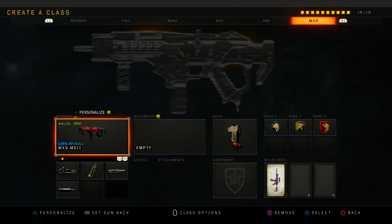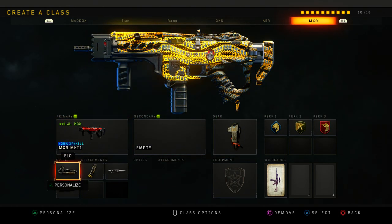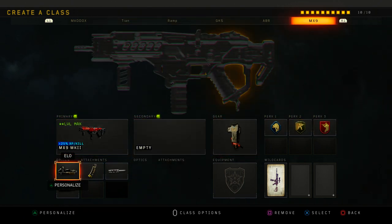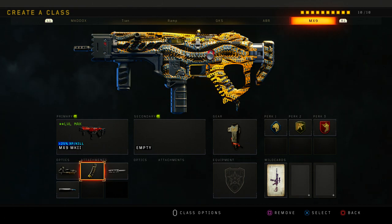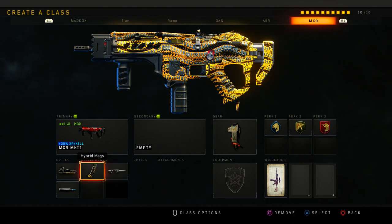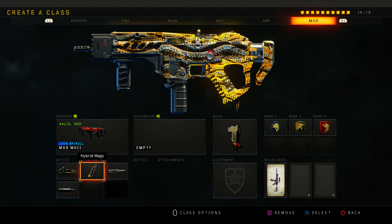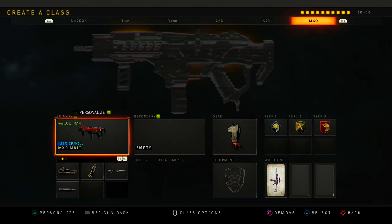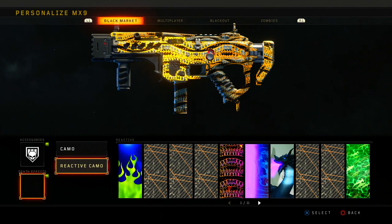Then I have my baby, the MX9. This is my OP class — the gun that everybody uses. I think I was one of the first people to use this class setup, because once I started using it with Paradox and the crew, everyone started using it. The class uses FMJ, long barrel, hybrid mags, and ELO. This class is insane.